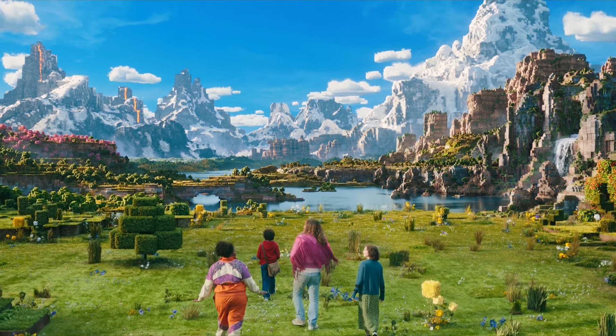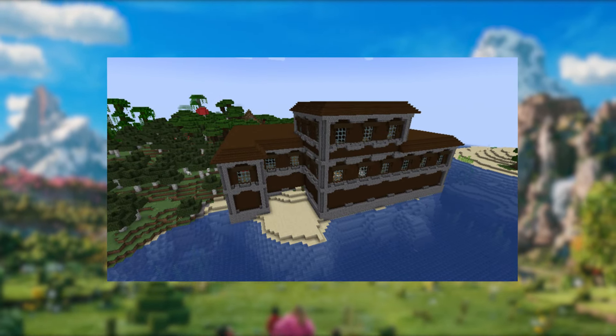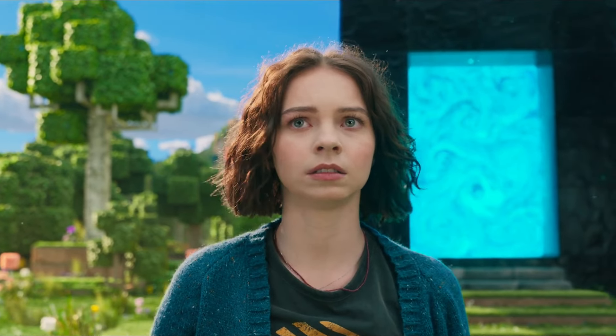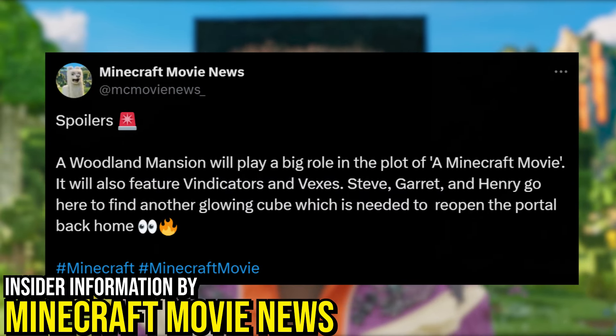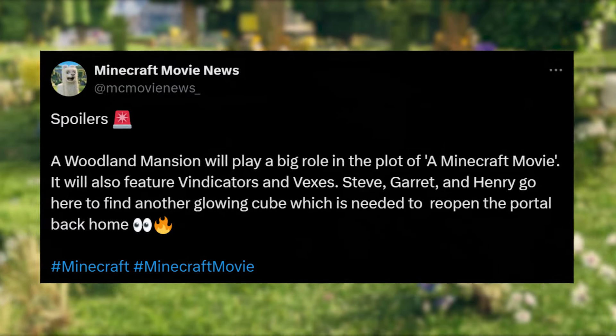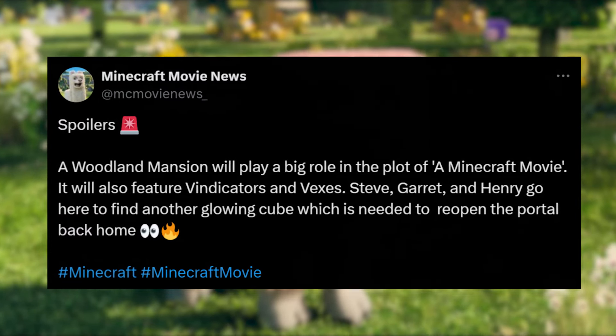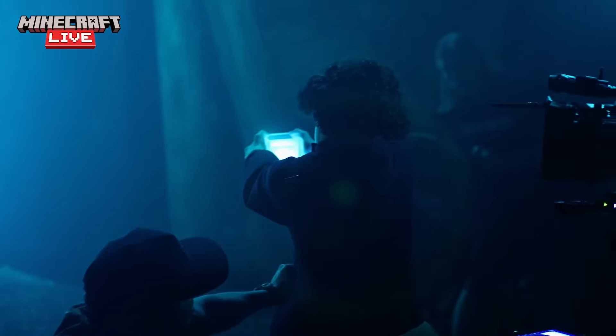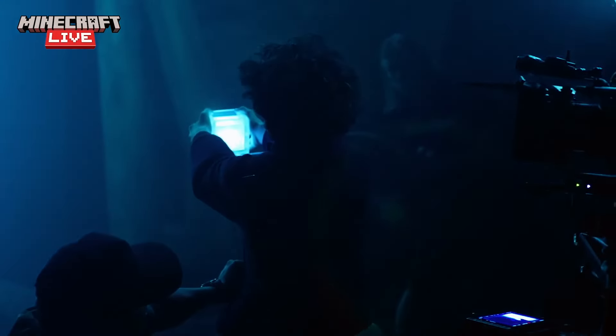Even more of the Minecraft movie has leaked, as the Woodland Mansion will be playing a very big role in the plot of the film. According to insider information, characters Steve, Garrett, and Henry venture out to the Woodland Mansion to find another blue glowing cube, as shown in the first trailer, in hopes to reopen the portal back home.